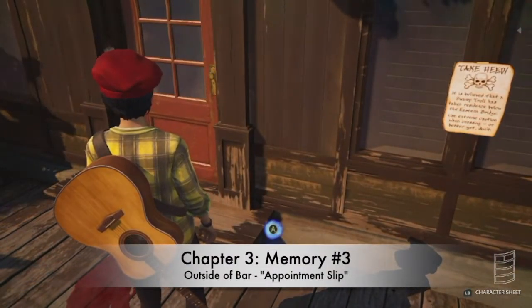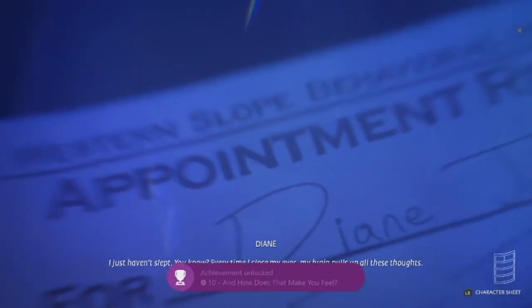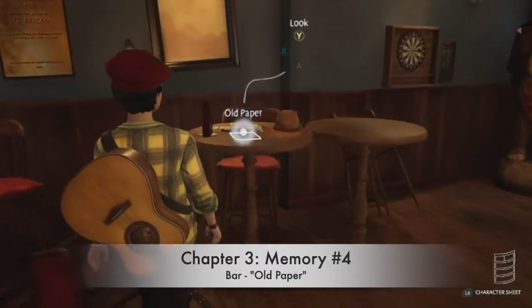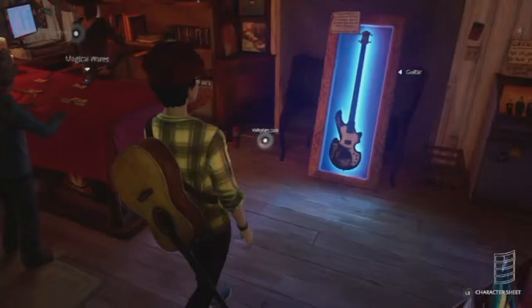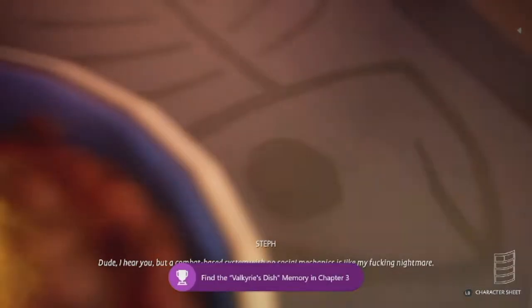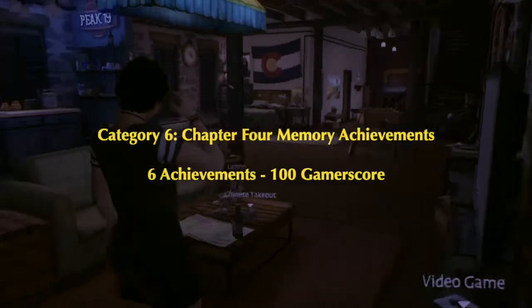Number three, And How Does That Make You Feel: also during the LARP, go outside the bar and there's an appointment slip on the ground. Number four, Upright and Above Ground: inside the bar in the back area by the pool table, there's a paper on one of the tables with names on it. Number five is in the record store — look at Valkyrie the cat's dish. Number six, Memory Collector, is awarded for finding all of them in the chapter.